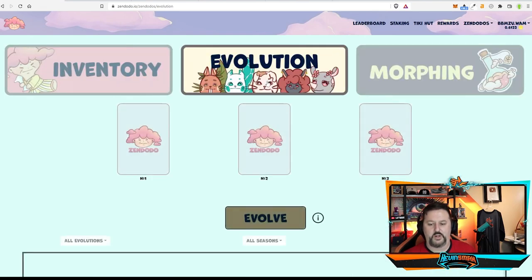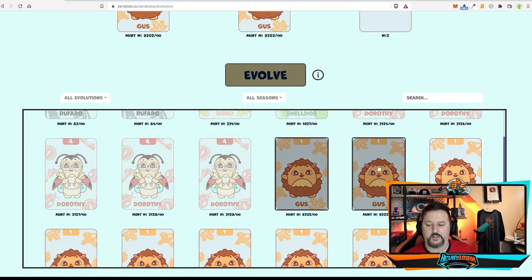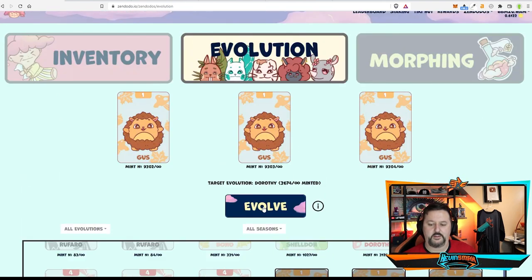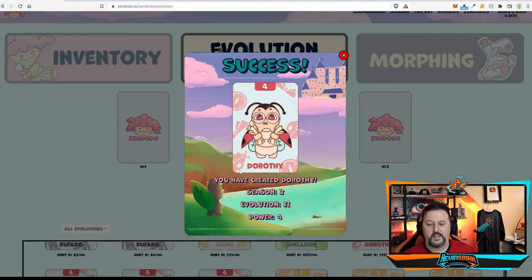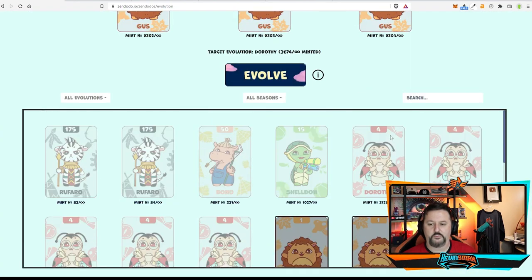Let's jump into Evolution. Here you just want to select the Zendoodoo you want to combine. We're going to take some Gus's and evolve them. It says you've created Dorothy — Season 3, Evolution 2, Powers 4. Gus was 1, 1, and 1, and you get an extra power for evolving. By evolving you actually gain more. We have a lot of Gus's so we're going to go ahead and evolve some more.